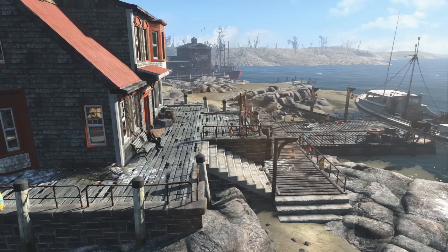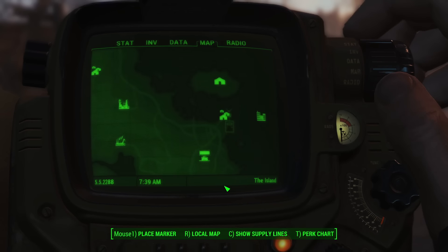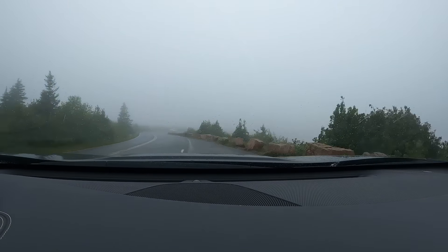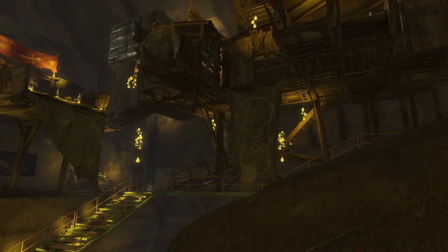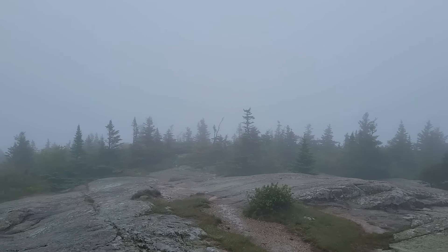The Far Harbor DLC adds one location in the Commonwealth — the Nakano Residence — and an entirely new map, a somewhat decent representation of Mount Desert Island in Maine. I actually went there earlier this summer, and irony of ironies, I couldn't see a thing because of the fog that covered most of the island that day. I blame the Children of Adam, but sadly I have no proof. I almost didn't make it out. You know what they say — people go mad in the fog.